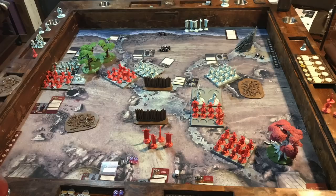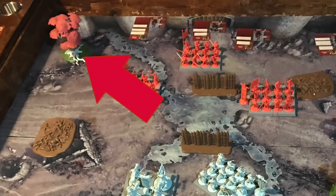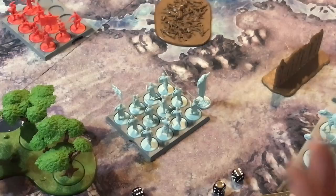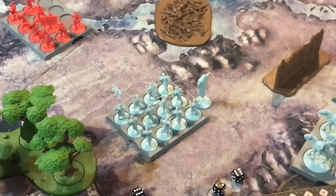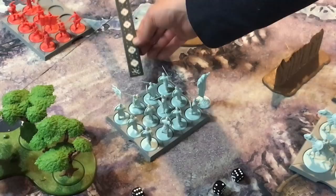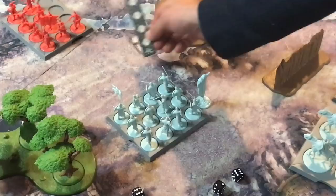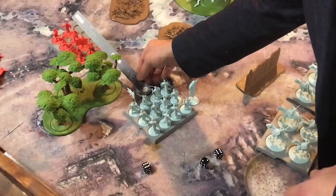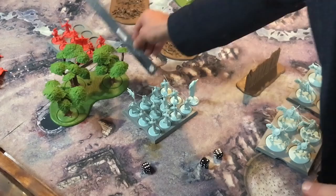You automatically win if you destroy the whole enemy force. Terrain impacts things differently: a tree gives a bonus to morale checks, corpse piles give negatives and slow people down, the forest offers cover and slows movement, and impenetrable barriers block line of sight and movement. Line of sight is pretty easy — if you're going through another unit, line of sight is blocked. You go from center arrow to center arrow, with arc markers on each side for the front arc. If a tree is between those center arrows, that unit has cover.